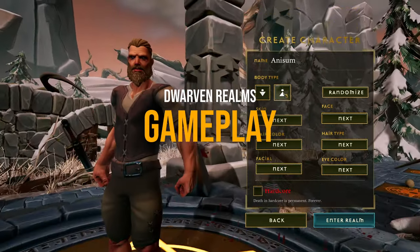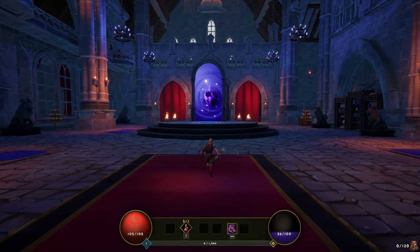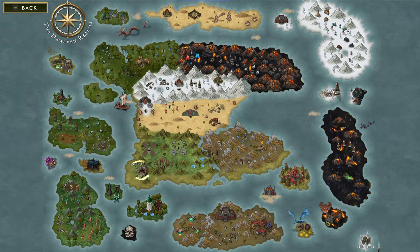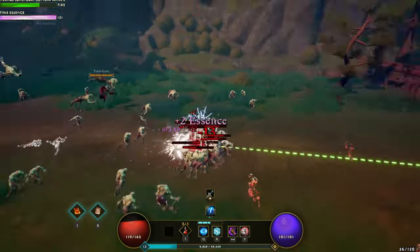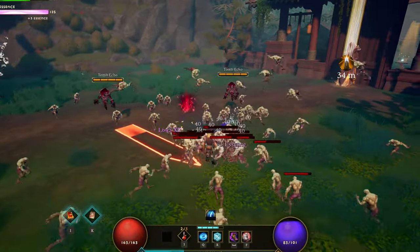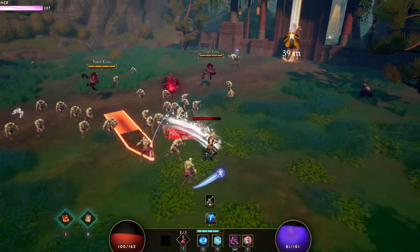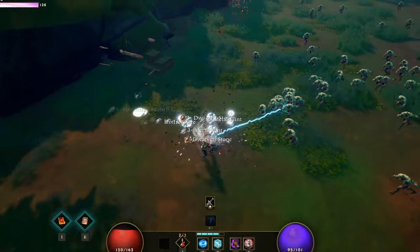You begin by creating your hero and entering the main base, which centers around a portal that sends you to different realms. These realms are essentially arenas where enemies continuously spawn, much like in Vampire Survivors. By holding down the mouse button, your character launches basic attacks, and as you progress and increase weapon proficiency, you unlock additional attack skills. However, you can only equip two active skills at a time. As you battle standard enemies, elite enemies will occasionally spawn — the tougher foes are easy to spot with health bars above their heads and their attack areas marked in red.